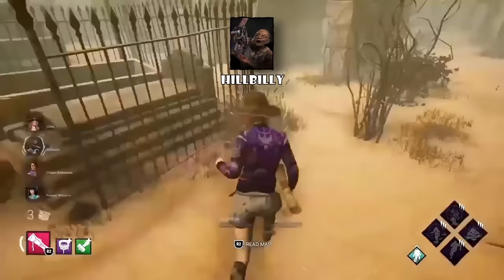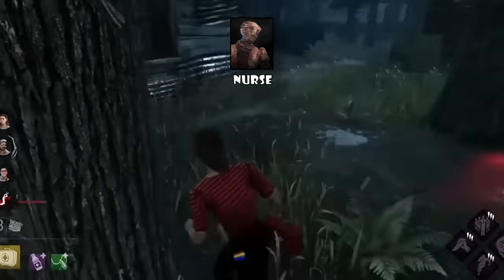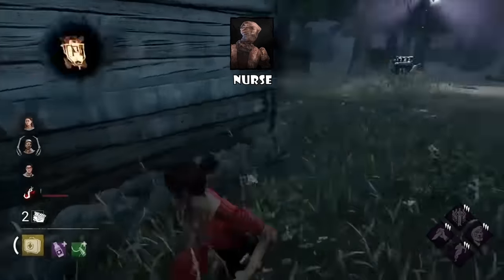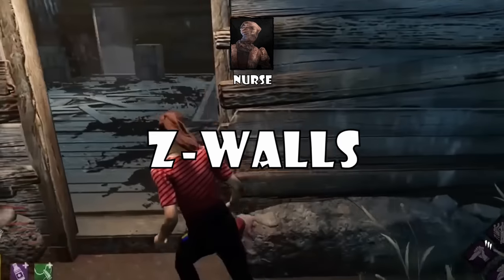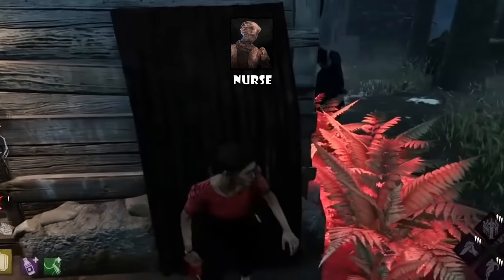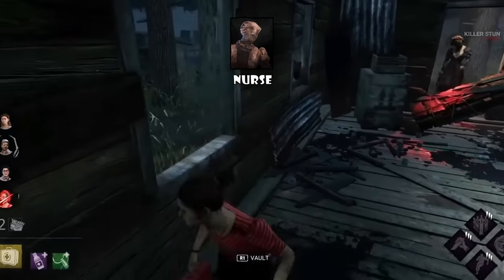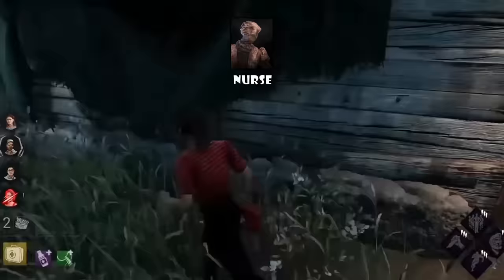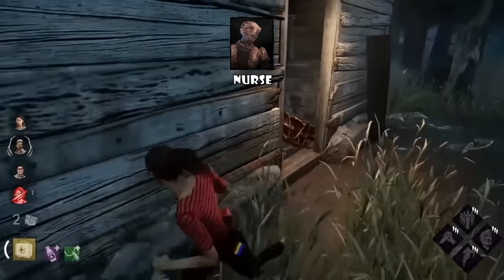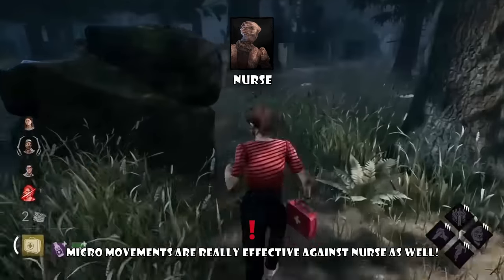Nurse — the edge of the map is the best place to run a Nurse. She cannot blink through the edge map walls, especially in maps like Suffocation Pit or Azarov's Resting Place, where there are a lot of rocks, trees, and Z walls you can play around. It's also far from everything on the map, so even if you go down on the edge, it takes her more time to hook you, and the chances of slugging or Pain Resonance are lower. Whether you're on the edge or mid-map, be unpredictable — that is the biggest counterplay to Nurse. Mix up your movement and lose line of sight.